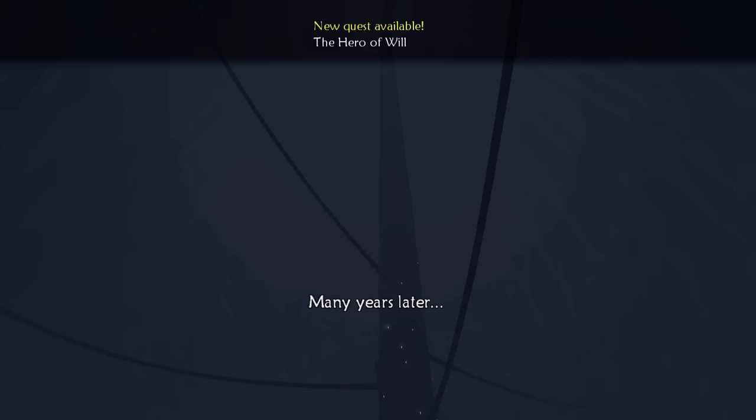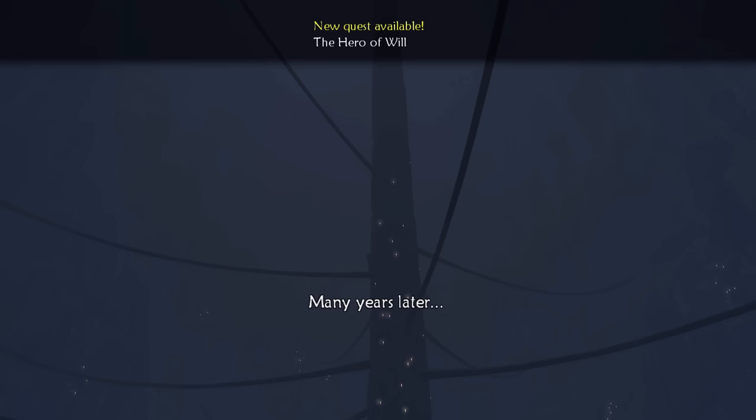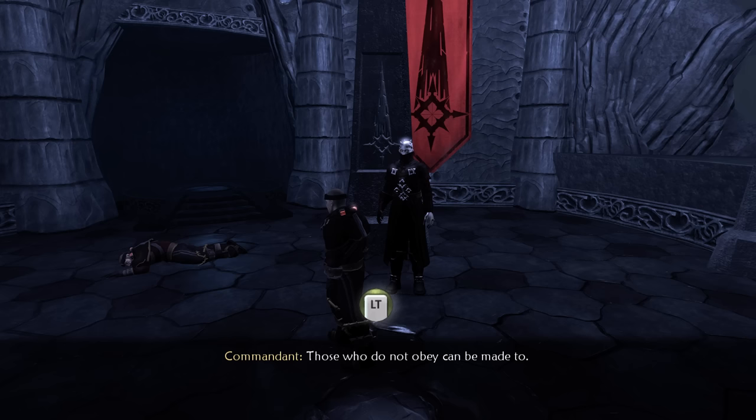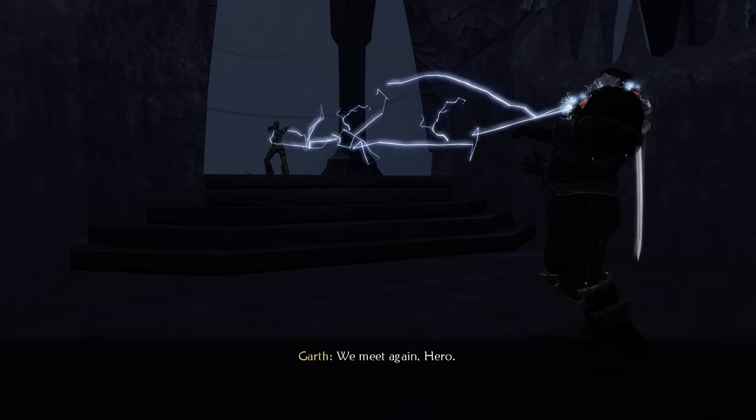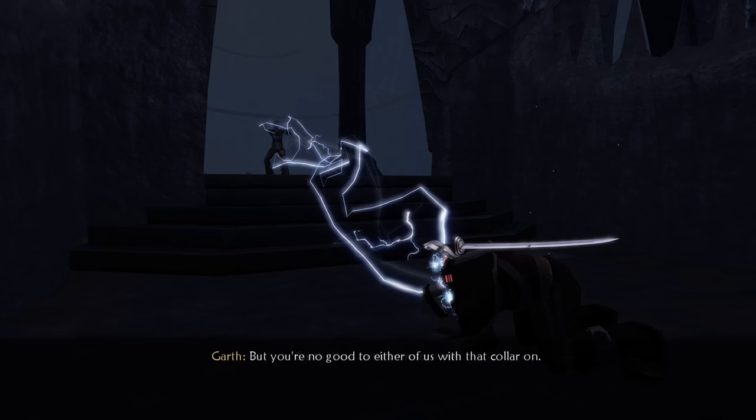For 10 years I am stuck in the Spire, and all the while I have to assume my character continued to disobey the Commandant. You really have to wonder why he didn't just kill me during that time. He says it's because he wants to prove he can break you, but at some point you have to realise the crazy mute with the devil horns is a lost cause. At the 10-year mark he sends me on a quick mission to find a missing guardsman, but when we get there it turns out Garth killed the guard and uses what's left of his will to get rid of my collar.